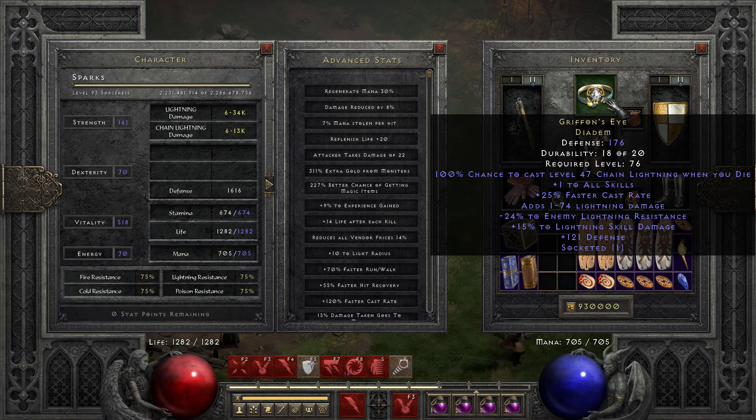Cubed a Ber — from one of the Ber Runes I found a while ago — I made a Chains of Honor for my Cold Sorc, so she's now wearing a Chains of Honor. But what was really huge was I found a 19 Life 5-res Amulet that I sold for two Ber Runes. And that's how I bought this Gryphon's Eye — this cost me two Ber Runes.